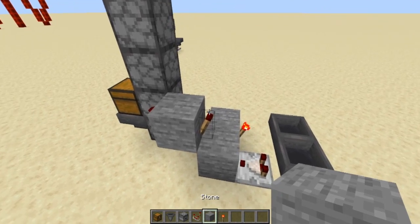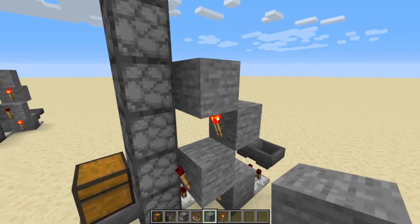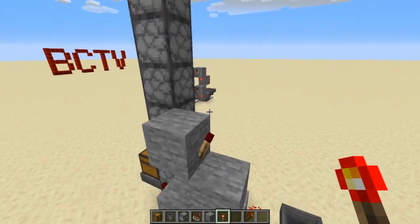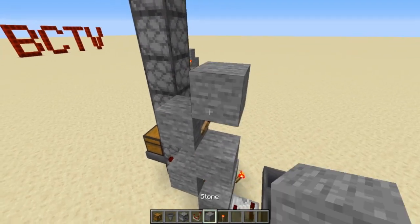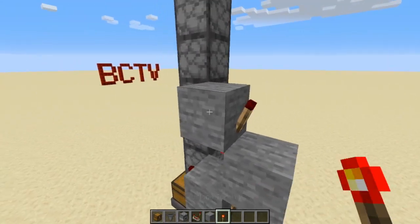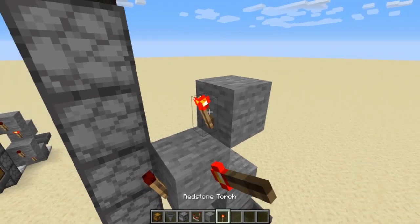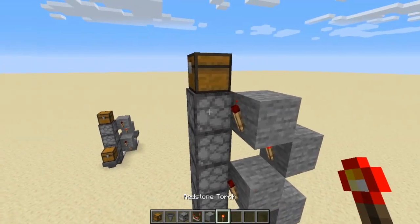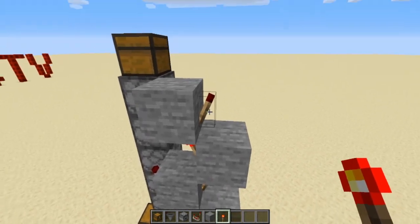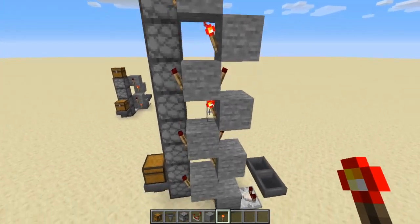That torch powers this block and the one below it. The next redstone torch inverts those two — it turns them off. Repeat that entire pattern: another solid block, another redstone torch, another solid block, another redstone torch — activating the droppers as you go. Keep repeating up the column until you've covered all eight droppers.